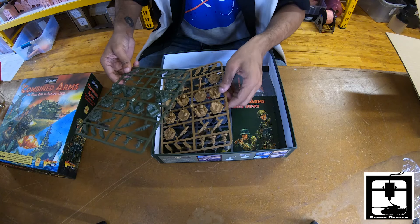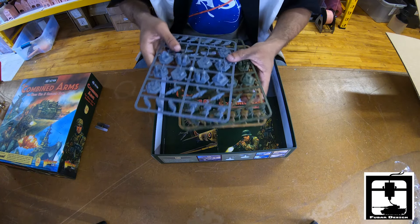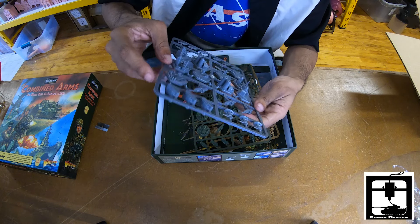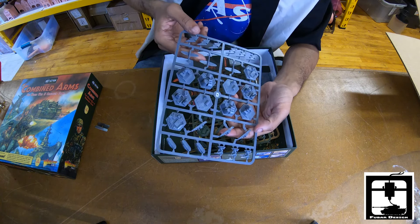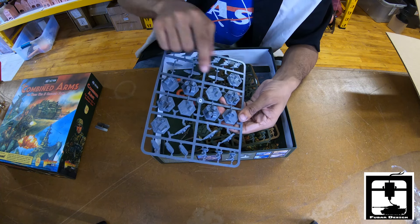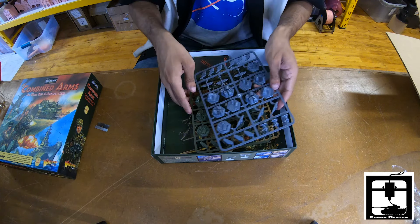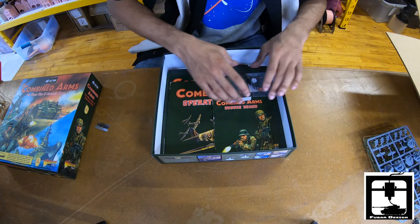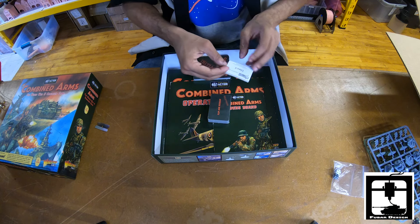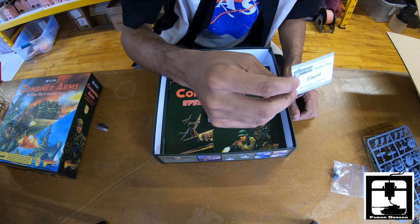First off, we're going to look at these three different colored sprues. On these you have armored units, infantry, air, sea, and different infrastructures — airstrips, capital industrial centers, and so on. You get three of those sprues in different colors and two dice. Our package was packed by Edward, so a big thanks to him from Warlord Games.